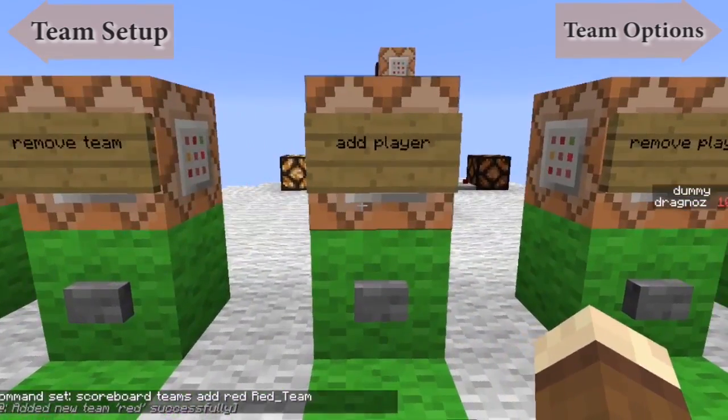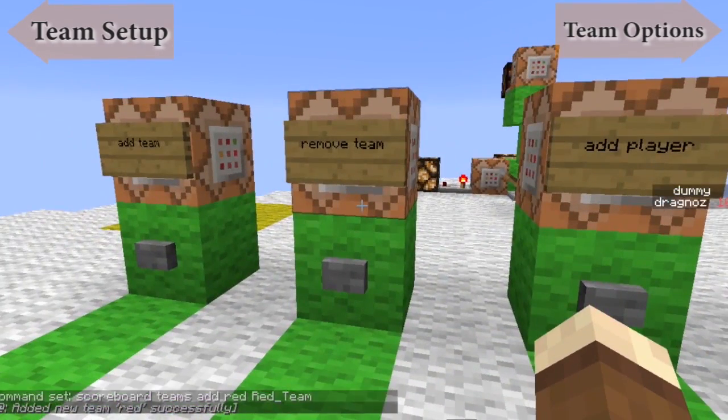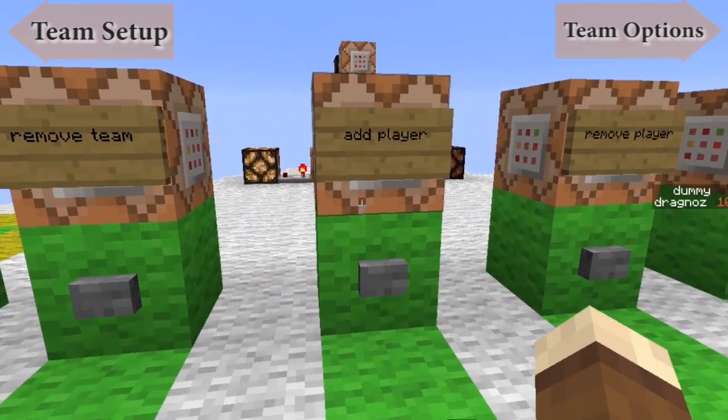Next, what we need to do is actually add a player to the team. So we've set up the team, we're able to remove it if we want to, but now we're going to add a player.